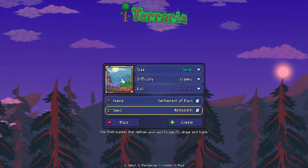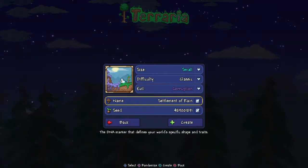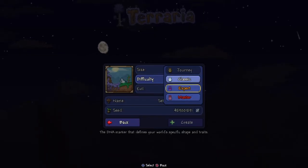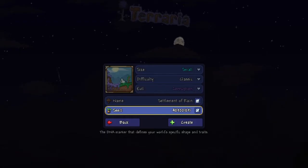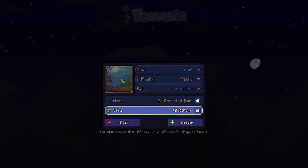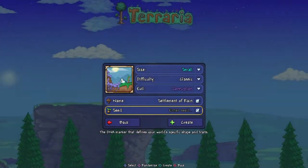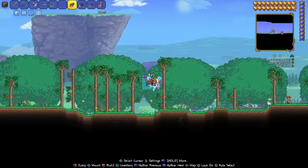Hi guys, welcome back. Today is a seed video with some planned stuff. The world has to be small, the difficulty doesn't really matter — it could be anything you want. Evil corruption, and the seed is 489001891. It's also in the description down below. I'll cut to when I'm actually in the world.